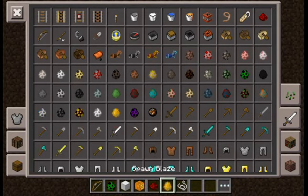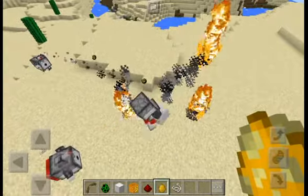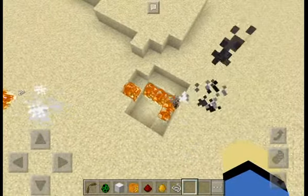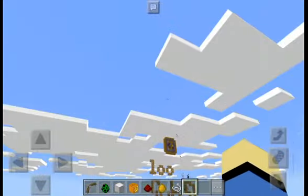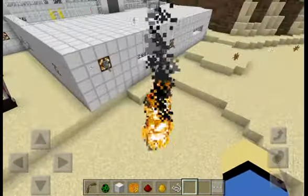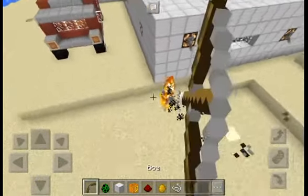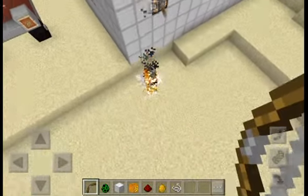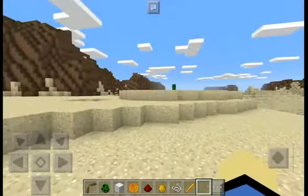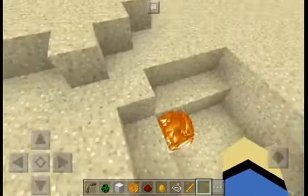This guy actually explodes when he dies. Let me try to make him explode — I'll spawn a few blazes and see if they can take him down. Look — before he dies he explodes, probably setting everything on fire. The blazes are killing him with fire, which isn't ideal. That's enough blazes!